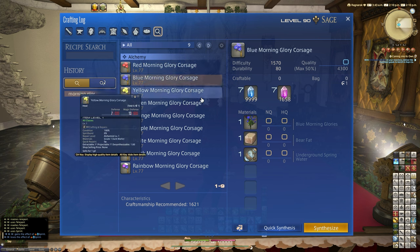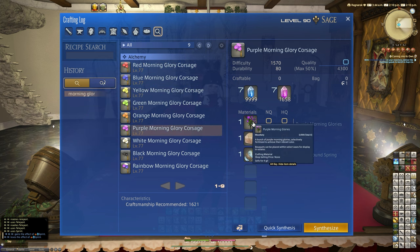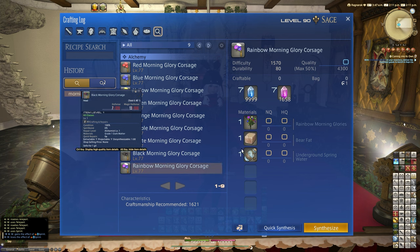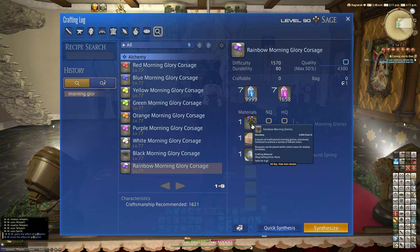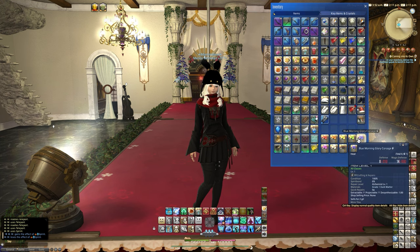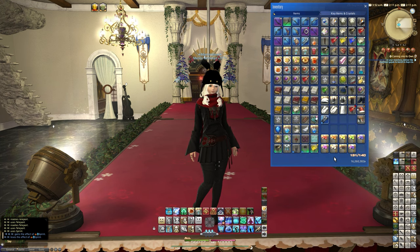They differ in what variety you need, and you can purchase the seeds, grow them, and then harvest them to get the actual morning glories and mix them with those other materials. The rainbow one specifically comes from rainbow morning glories, so you have to do some seed shenanigans to get those. So let's have a look — I've got all the colors of the literal rainbow.